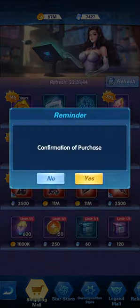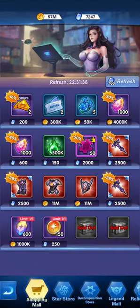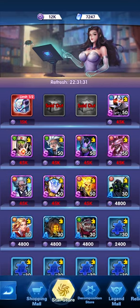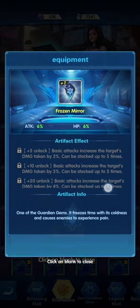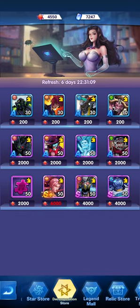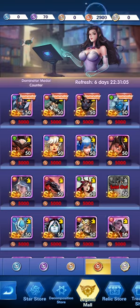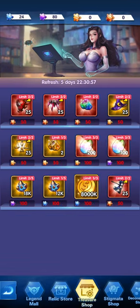Go to the shopping mall and buy the sapphire treasure, valiant treasure, and stellar treasure. After buying the first two chests, if you're trying to upgrade relics also go to the star store and see if you have enough to exchange for the stellar chest. There's a new artifact currently available - the frozen mirror. Then check the legend mall to see if you have enough medals to exchange for any heroes you require.